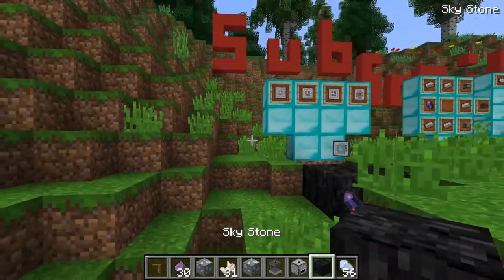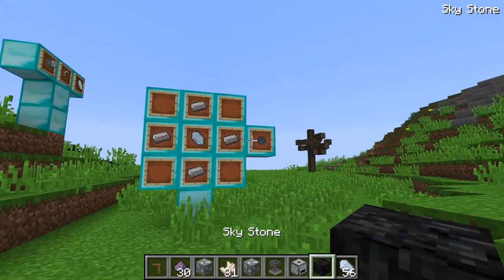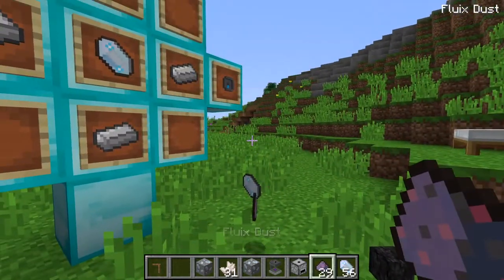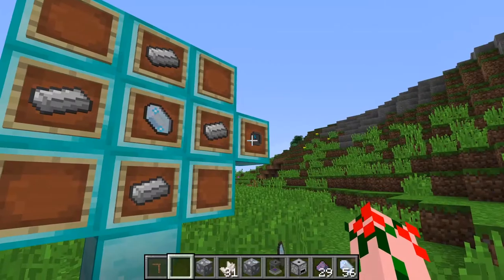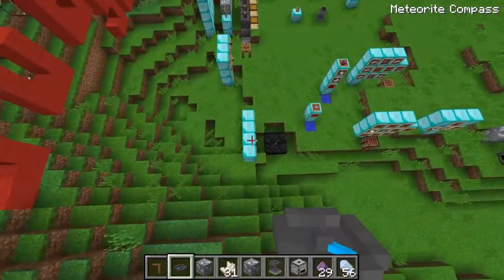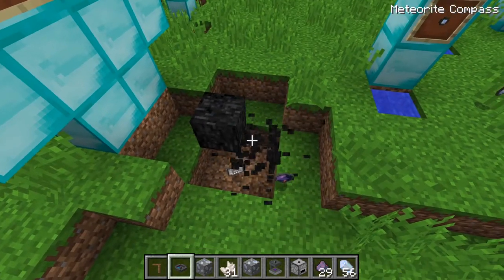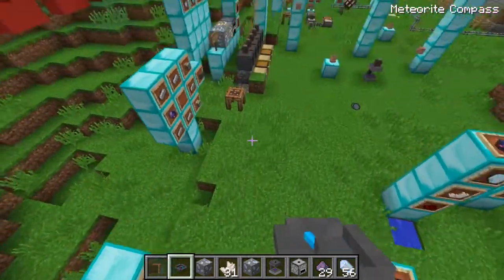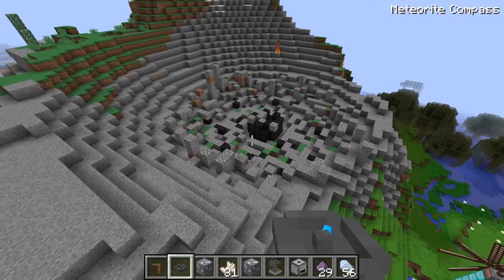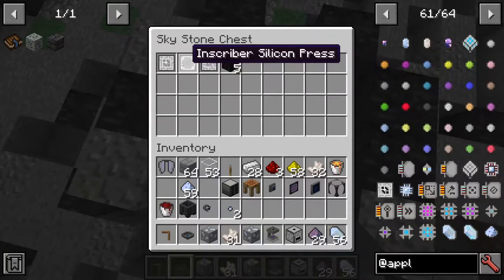The next step in this mod is finding yourself these four things. To find them, you'll need to find skystone in the world. To find skystone, you will need to craft a meteorite compass. The compass requires charged quartz and a bunch of metal. The meteorite compass points you in the direction of the nearest meteorite. Inside the meteorite, there's a chest that contains inscriptions.